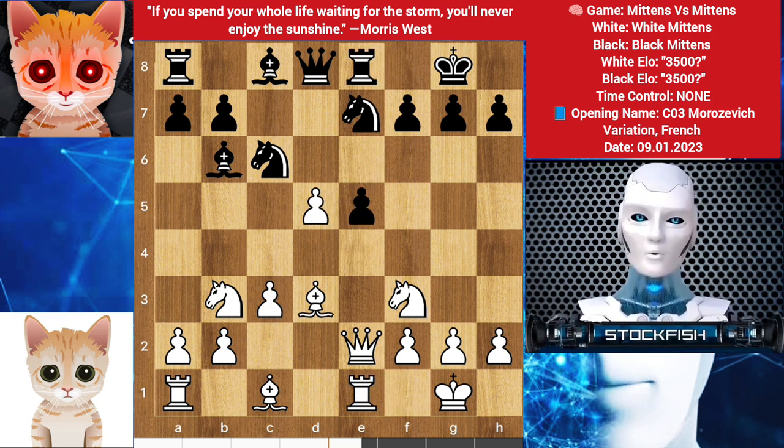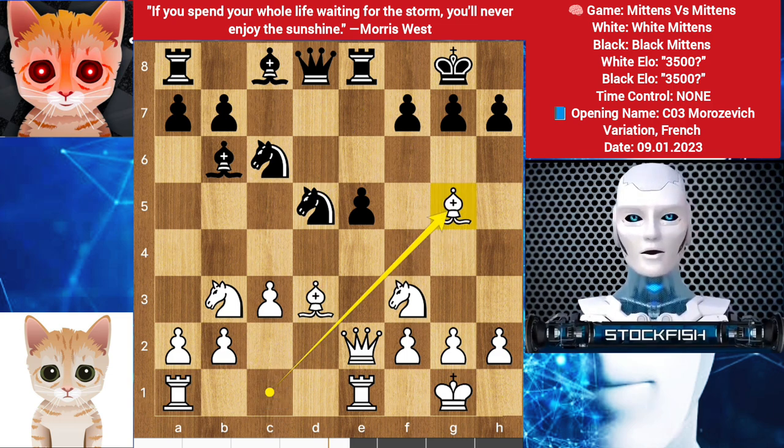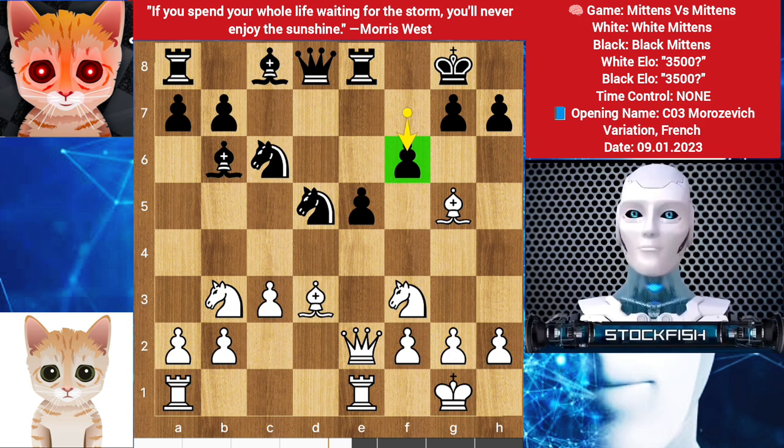e5, pawn takes, knight takes. Bishop goes to g5 — excellent move. We have f3, targeting the bishop.